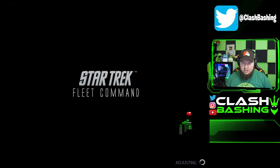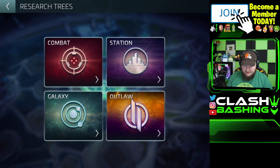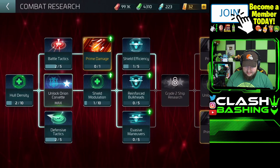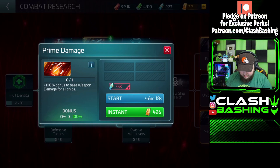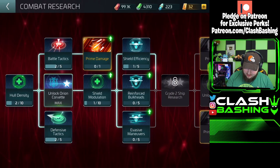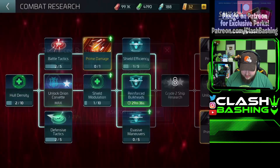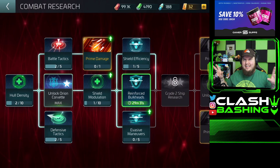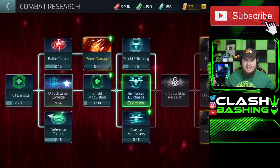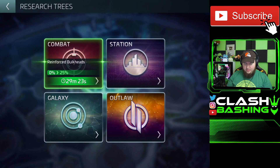We can actually get some help and then start a research to get a little bit stronger, so there's a lot you can do in this game. Let's go to the combat tree and see if we can get our combat up a little bit. We don't quite have enough resources yet — we're still working on that — but we want to keep that research going. In any game similar to this, research is a good thing. You want to get stronger by researching upgrades so you can take everything out.